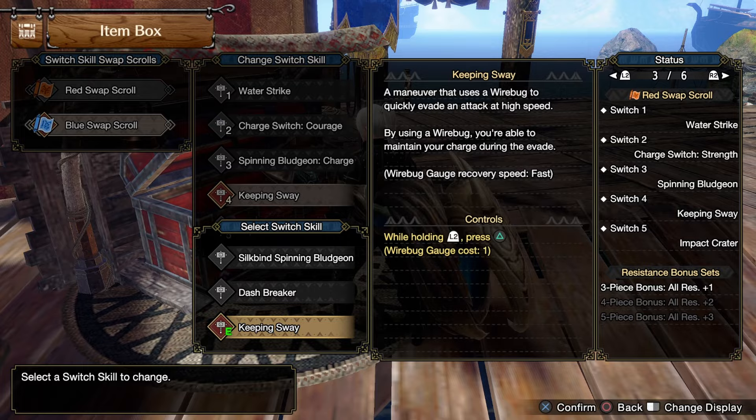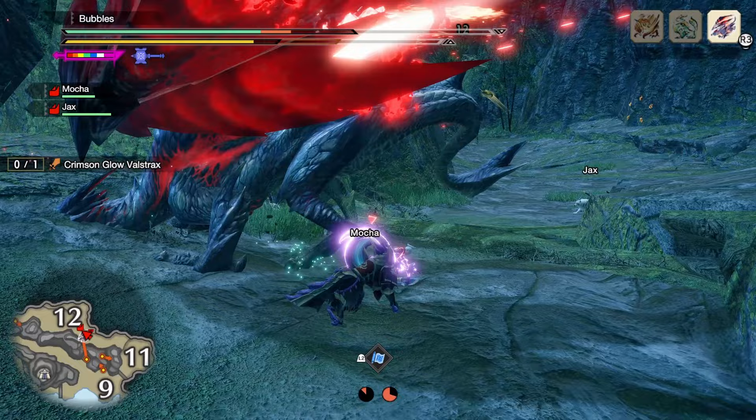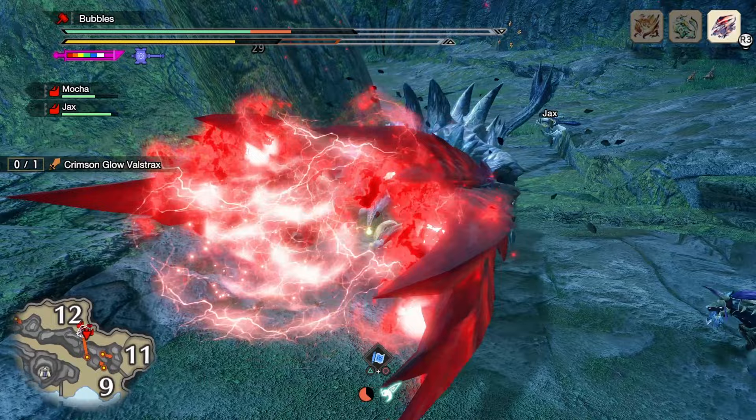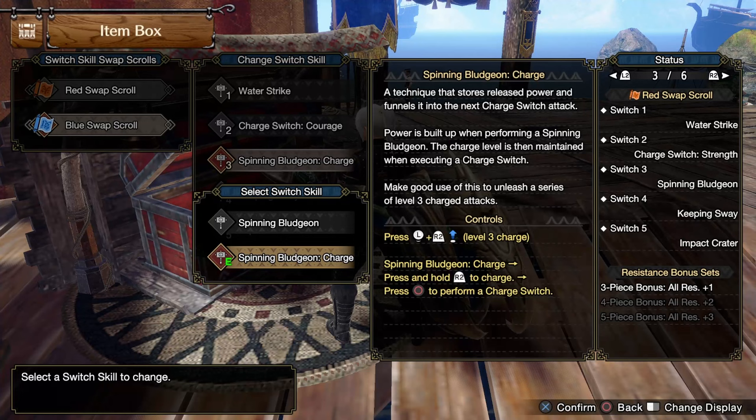We also got ourselves the silk bind Keeping Sway. This is personally one of my new favorite silk binds to use, as it gives us a fairly lengthy amount of iframes to go through most things in the game — be it attacks, roars, unavoidable death. Well, probably can't avoid that, but it avoids a lot of other things. Best part: it's also on a one wire bug fast recharge that also keeps your charge level if you dodge while charging, which is just crazy strong.